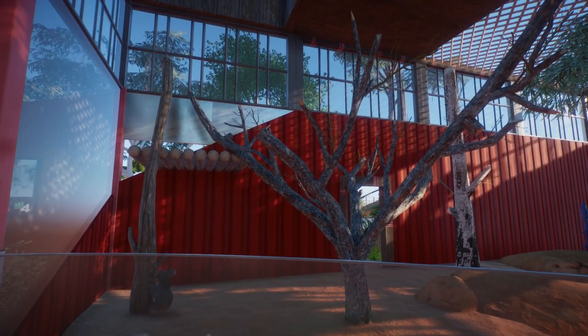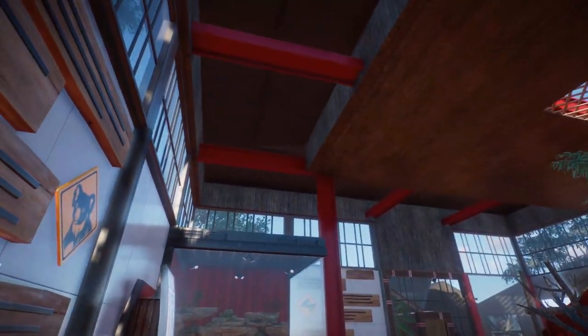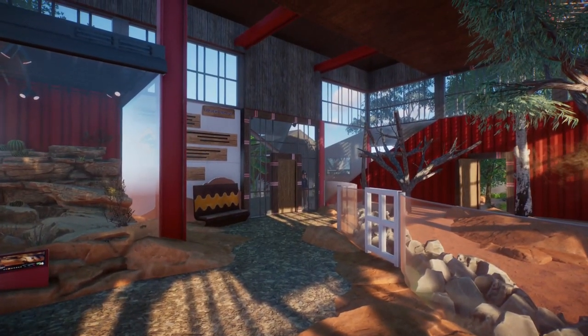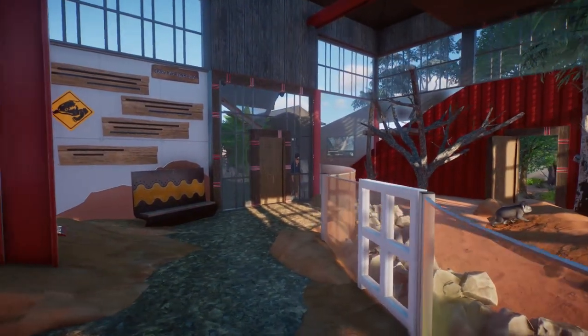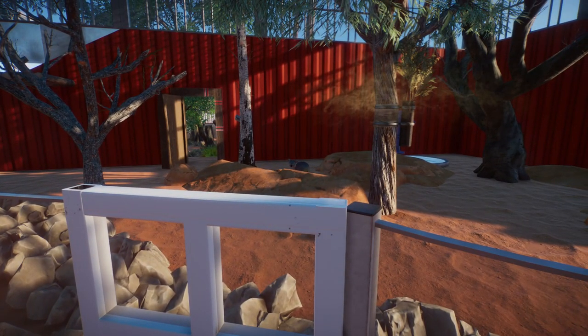I wanted to do as much detailing as I could, so I've included structural supports using the girder pieces painted red to match the rest of the theming, along with a big column down here as well. That is the indoors - watch out little koalas! There are a couple of koalas in there strutting about.